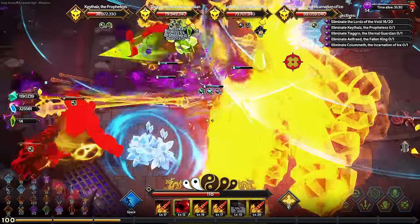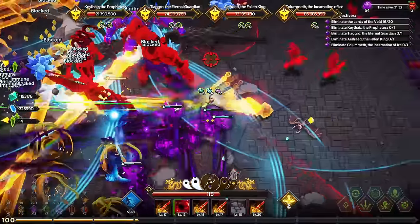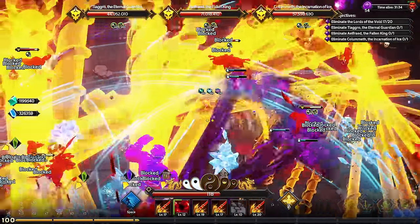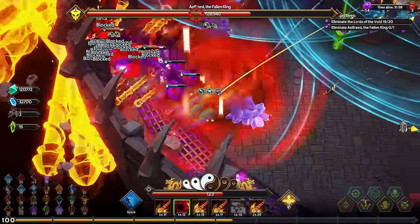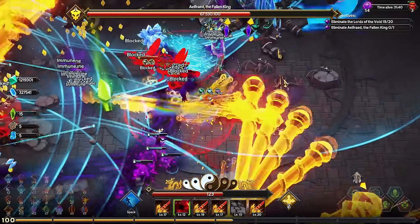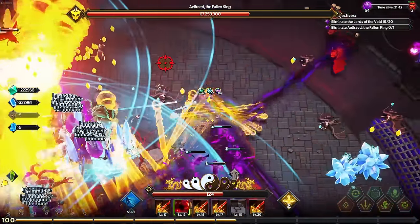Can we just please quickly kill them so I can actually take a look at the damage numbers? This one is about to die - good. Now there's only one. What are the amount of earthquakes on the floor?